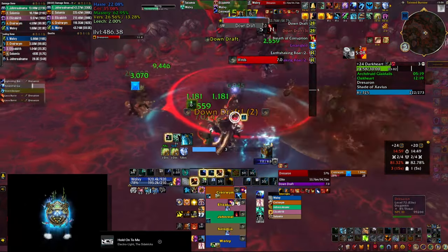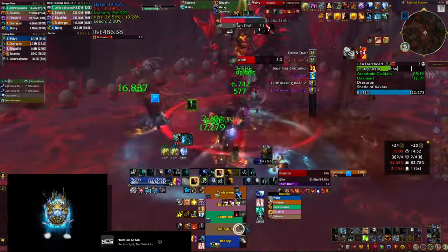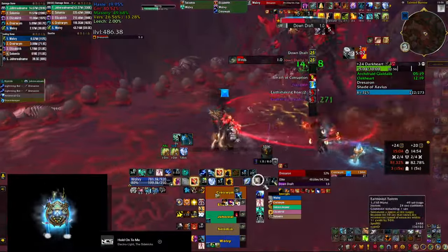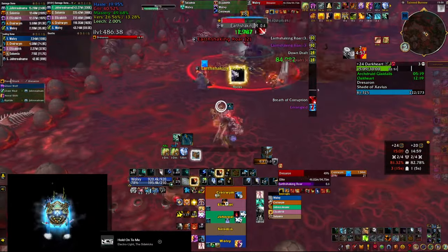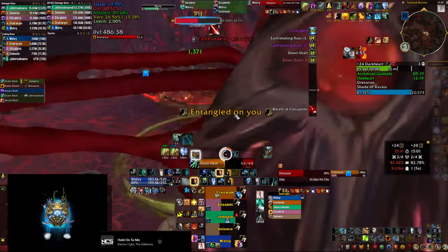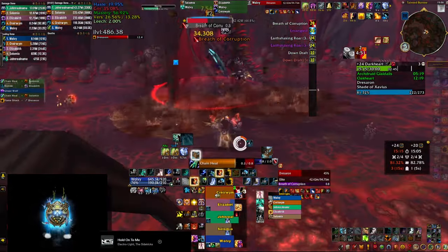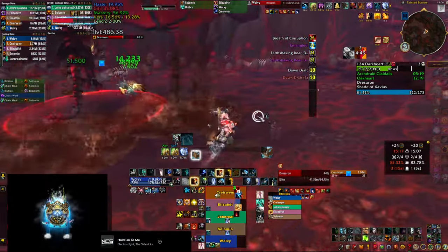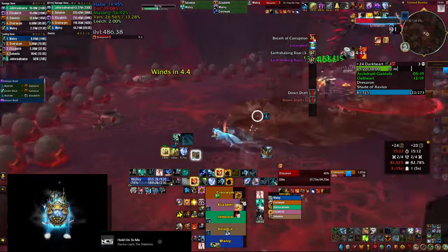All the healing is again gathered into the cloudburst — I finish up with a chain heal at the very end and then bait again far from melee for the earth shaking roar. This time I'm also unlucky: there's a bit of confusion because the tank decides to turn the boss around, so I go in the wrong direction, but you have plenty of time to get into position and heal everybody to full before the next downdraft.